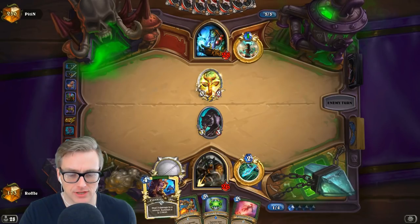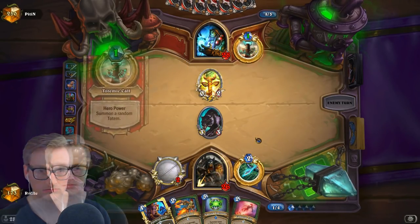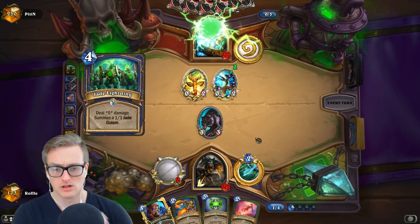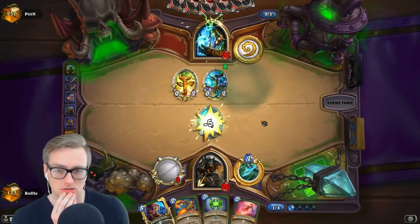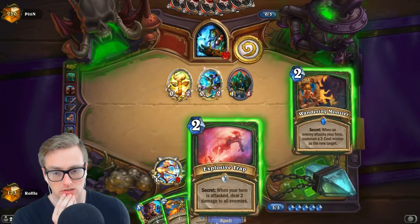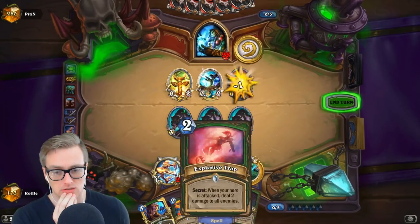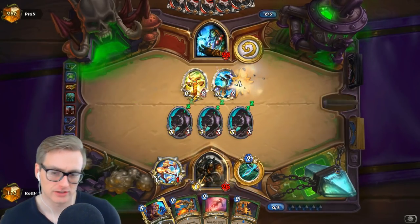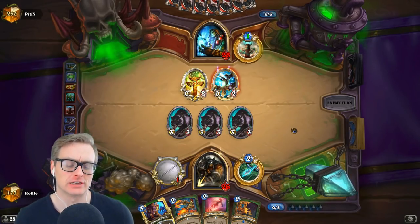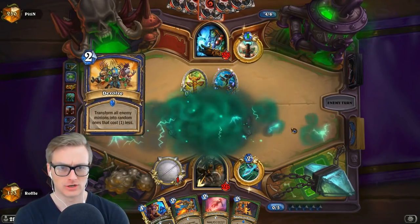Alternatively, I could do Flanking Quickshot if he plays a 7-7. It's like Jade Lightning. Yes, I'm not getting full value off of that, but it's more important to take advantage of the board when I have the opportunity to do so. Devolve is fine.